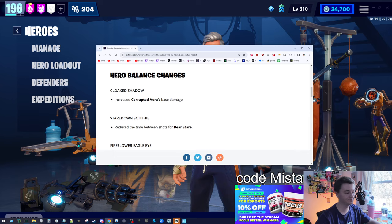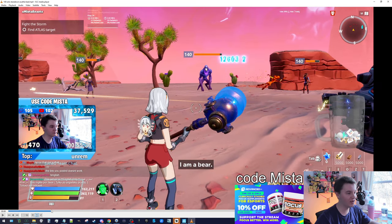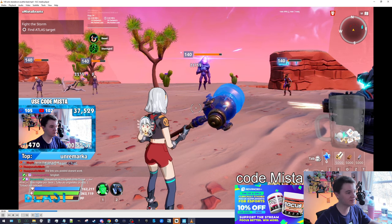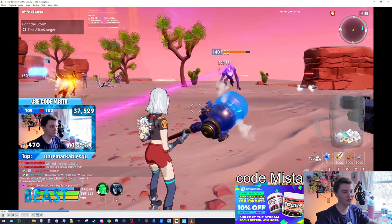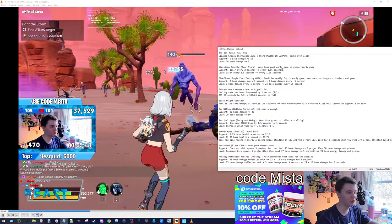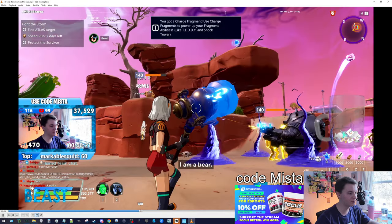Moving on to Stare Down Southie. This is the loadout we use for him — I put him in the commander perk, Happy Holidays to reduce the cooldown, fragment generation under warranty from Jilly Teacup. This is just a basic Teddy build. Basically they made it so his perk zaps enemies with energy damage every one point six five seconds instead of every two seconds, which is a direct upgrade.